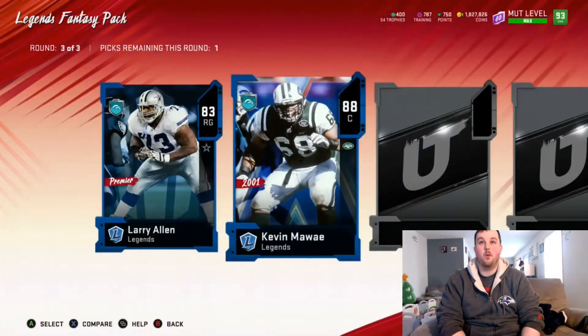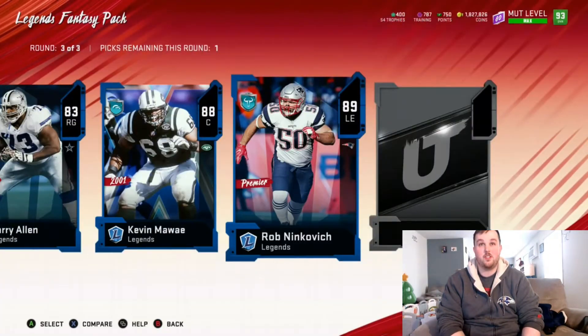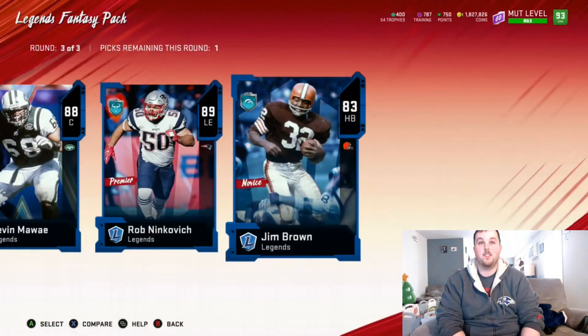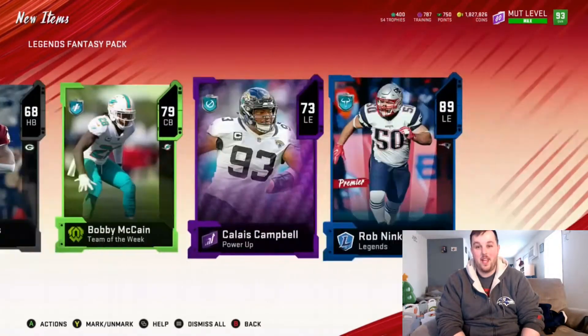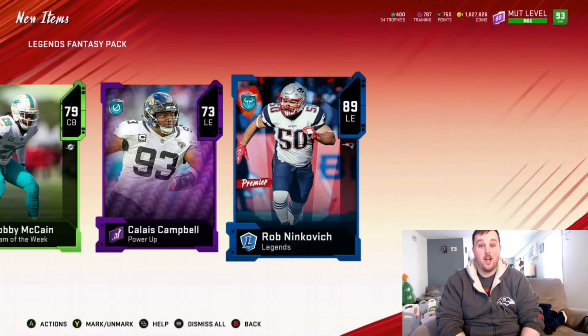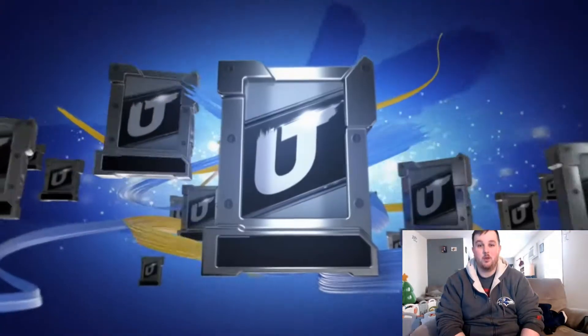We'll take the team of the week and the power-up. We get a legends piece — Eric — 88 Kevin Mawae, another legend 89 Rob Ninkovich, and 83 Jim Browns. We're obviously going to take the Rob Ninkovich. That's crazy how he's an 89 and it doesn't even get the big X animation — that's wild, because sometimes it's like an 85 and you get it. On to pack number two, let's see what we can get.